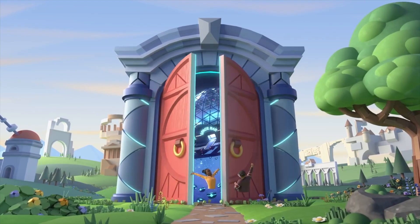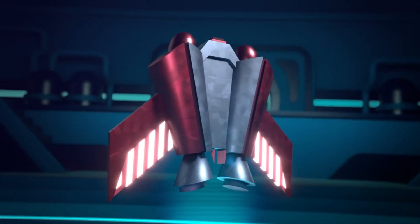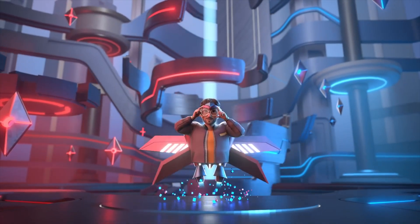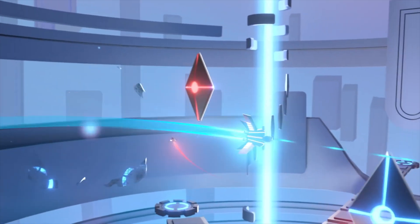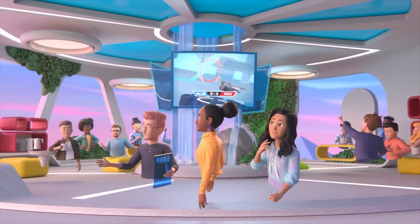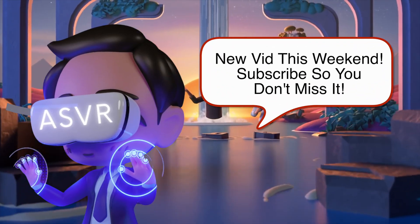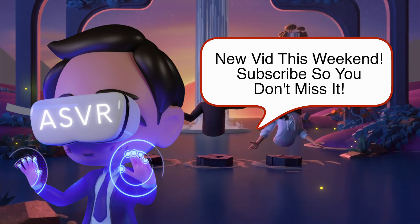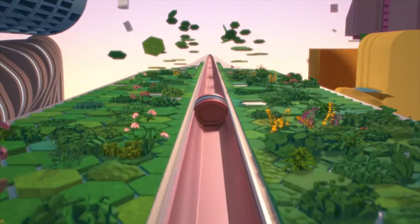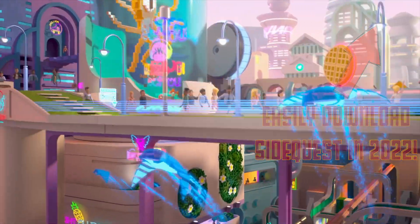But once you install the app onto the headset, you'll be able to browse through custom home environments and swap it out for the current home you have on your headset. As the app is new, it doesn't have all of the features that the computer-based SideQuest will have, but this is definitely trending in the right direction as we can hope to see additional features added to the Quest 2 version of SideQuest. I'll post a video tutorial on how to install SideQuest on your Meta Quest 2 this weekend, so make sure to subscribe to catch the video as it gets posted. Also, if you don't already have SideQuest downloaded onto your computer, I have a tutorial on how to easily install SideQuest on your PC, so feel free to check that video out as well.